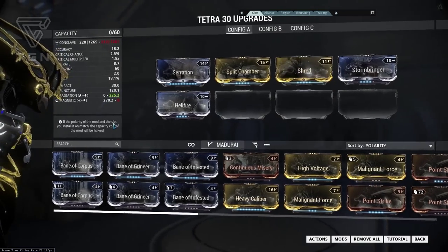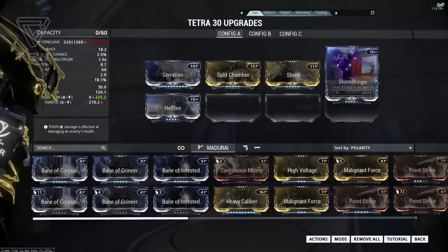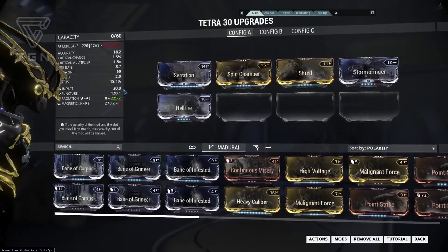For our Grineer build we're going to go with radiation damage, so we're going to put on a rank 10 Hellfire and rank 10 Stormbringer to bring up that radiation against those heavy Grineer units, things like the Napalms and the Bombards.